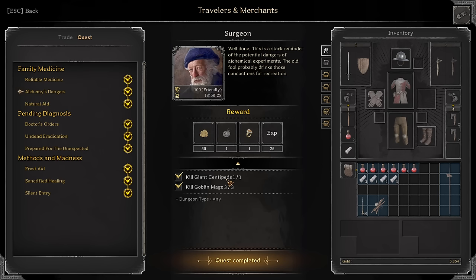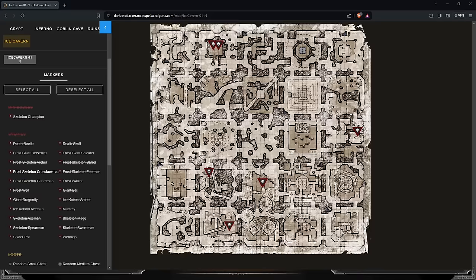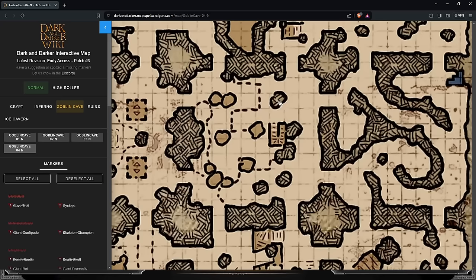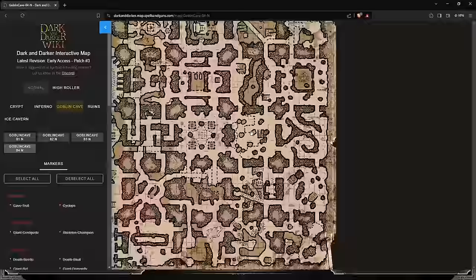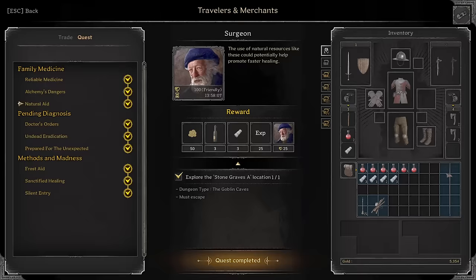Surgeon quests: Five Looted Bandages, kill one Centipede, three Goblin Mages. Explore the Stonegrave's A location — this is a room everybody's been to many times. Just in case you don't know which one it is: it's this one right here, which has the Goblin in the middle, three warriors surrounding it, and then a chest behind all three of them.